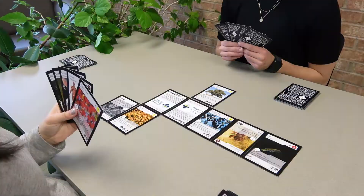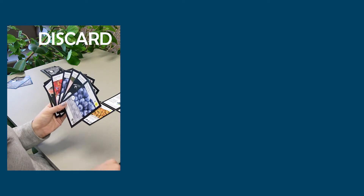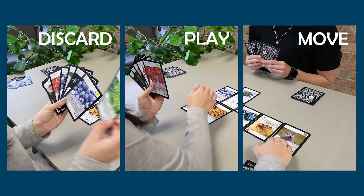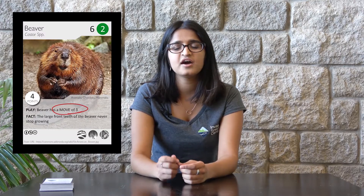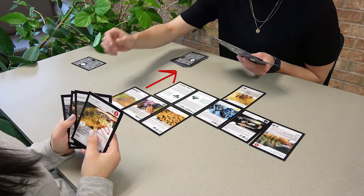Each time it's your turn, you can draw one card and make one action. You can discard a card and pick up three new cards. You can place a species down onto the table to build your ecosystem, or you can move a species card that's already on the table. See the move instructions on the species card to see how far that species can move in an action. Always remember to place the card facing you so that you can count your points at the end.